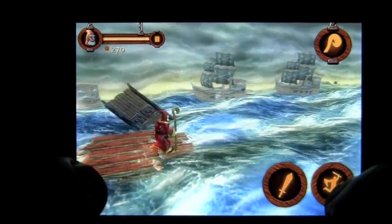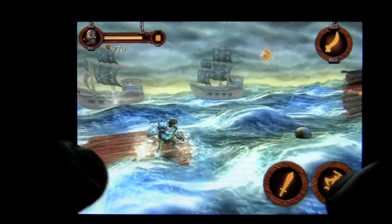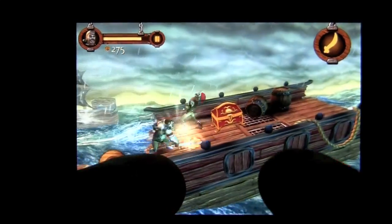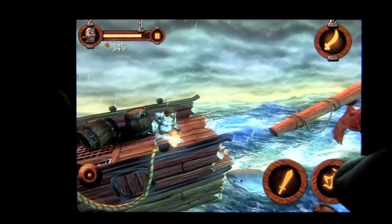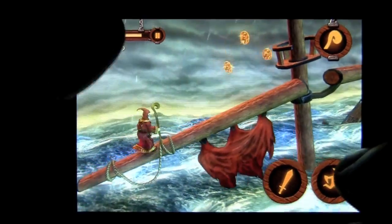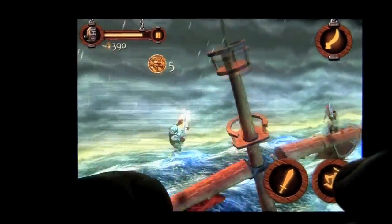We'll switch to Sir Jorgen, who is the fighter. He's not as quick because he's kind of heavy, but he is a brute and does a great job of hacking and slashing the pirates that are the current enemies. I'm going to switch to the Elf because there's a nasty shark you want to jump over, then switch back to Sir Jorgen — and that is how you play Evertails with the multiple character ability.